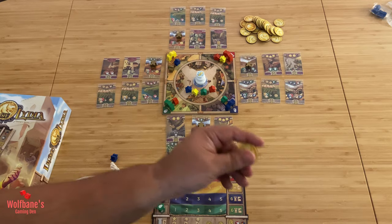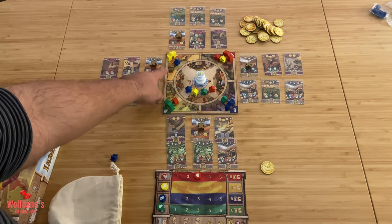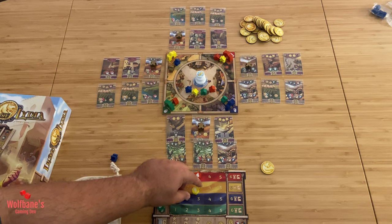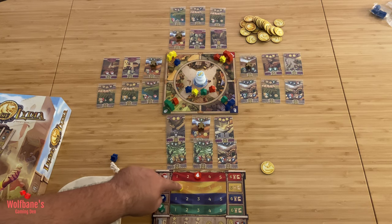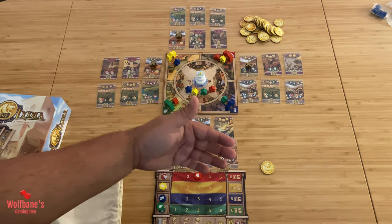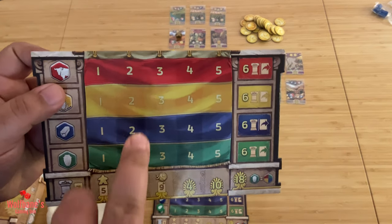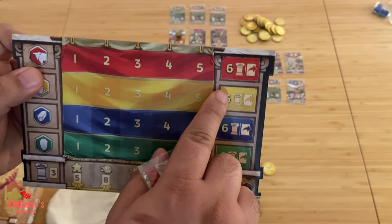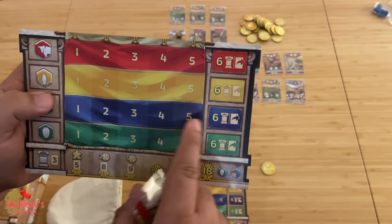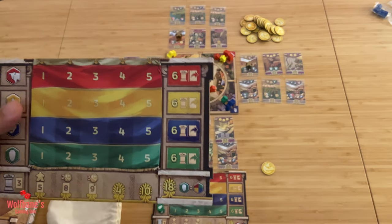A few things to keep in mind: you have a max limit of 12 coins, so you can never have more than 12. When paying this particular colored resource to get coins, you must pay all the ones you are able to pay — so if you had three, you cannot choose to pay just one or two; you must use all three and receive three coins. Also, the playboards are maxed out at six of any resource type, so you cannot have more than six of any of these different resource types. If you would ever get more than that, the excess is wasted.